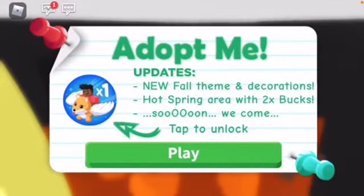Welcome back! For today's video I'm checking out the new fall update in Adopt Me. It has a new fall theme with decorations, a hot springs area, two times bucks — which means more money for my house and fossil eggs — and soon a Halloween update coming.